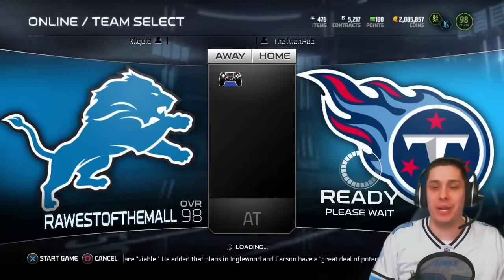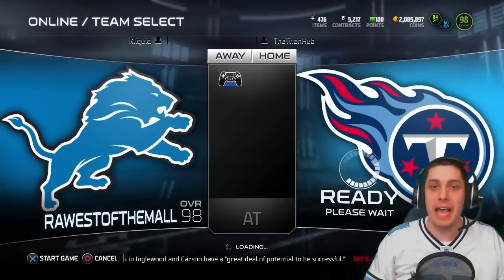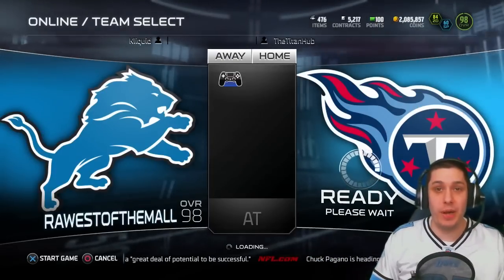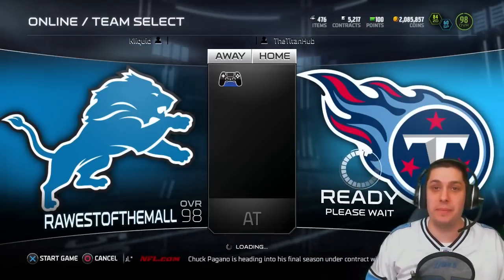What is going on everybody? ClickWid here back again with another episode of Pink Slips on Madden 15 Ultimate Team. I'm playing against 12th Titan for Life today from the stream. He answered the trivia question over on twitch.tv/ClickWidTV and he is going to be playing me today in Pink Slips.